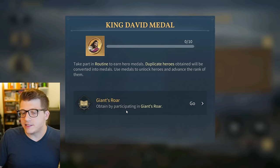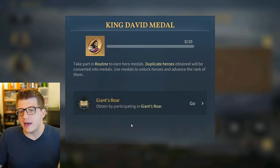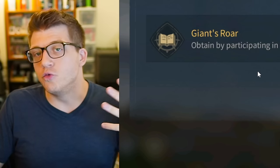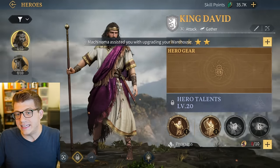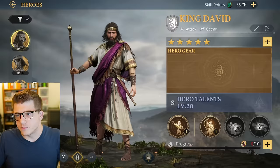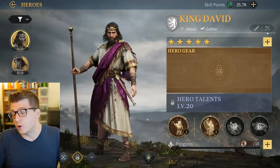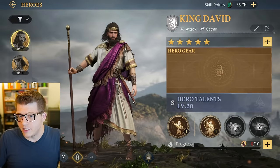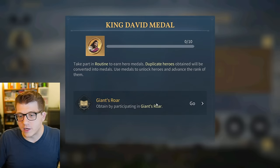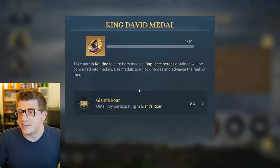One event in particular to keep your eyes out for is called the Giants Roar. In this event you collect banners and use them to summon enemies out in the world. When you rally down those enemies with your alliance members, you can get King David medals. King David is a legendary hero in Age of Empires Mobile - he's a powerful support, swordsman, and archer hero. This appears to be the only way to get King David, so definitely look for the Giants Roar event as soon as it comes around.